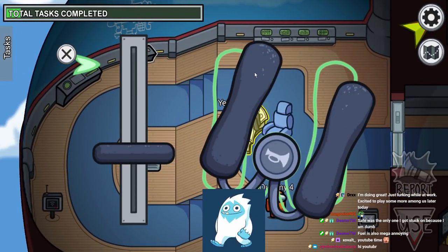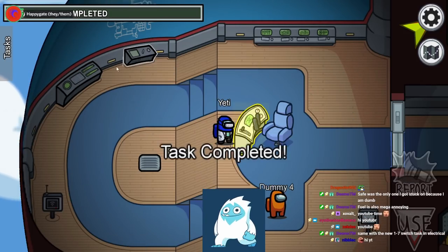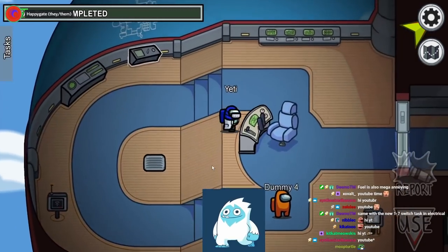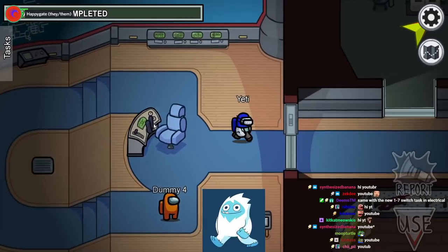First, we have the steering task in the cockpit. You align this first, and then you line this up right here, and the task is finished. It's pretty easy, pretty simple. The hardest part is the twisting of the steering wheel, and then you're good to go there.